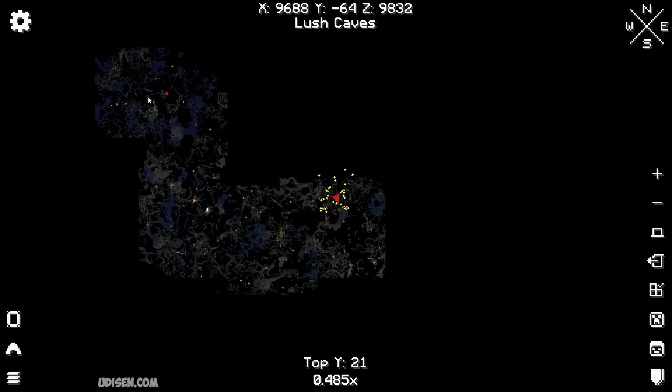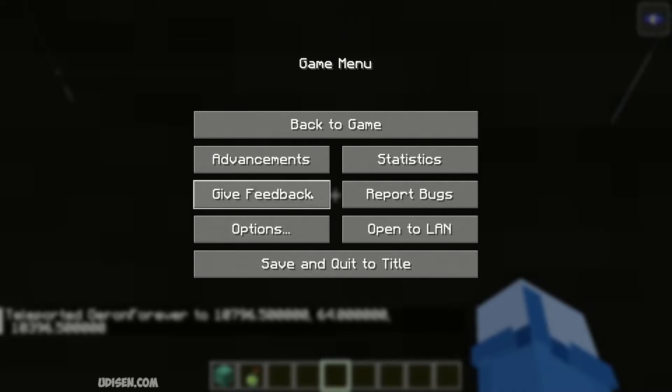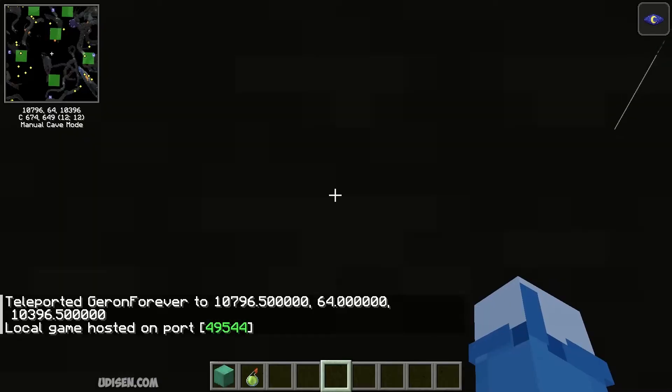If you play on a single player world, try this option. Go to Options, then Open to LAN, and allow cheats. Start the world and try to use the teleport again.